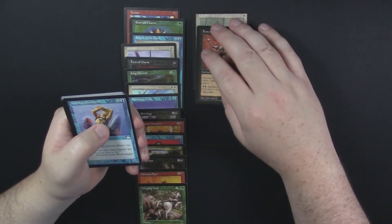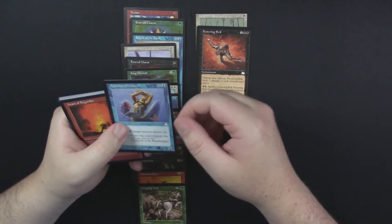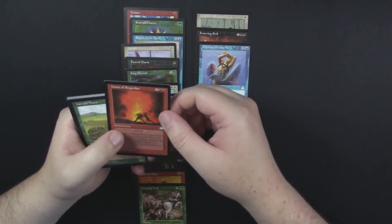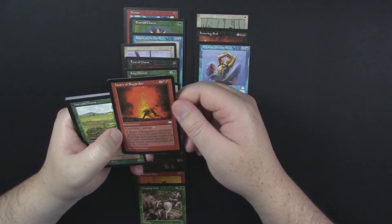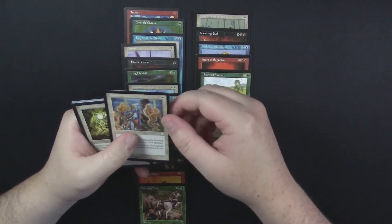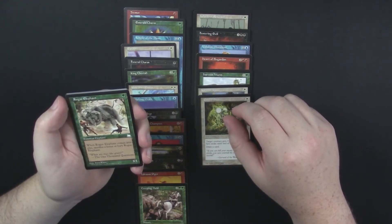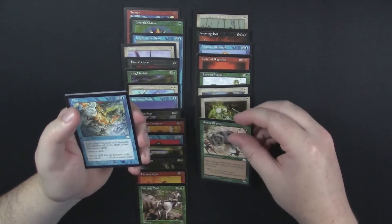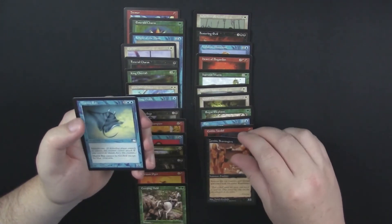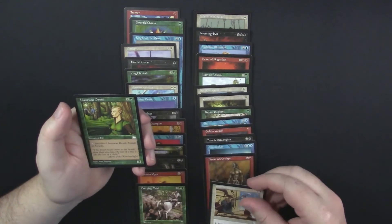We didn't hit any of the top hits from Visions, which was Vampiric Tutor, Natural Order. Anyway — Festering Evil, Volunteer Reserves, Vodalian Illusionist, Heart of Bogardan. I don't know, that might be the rare. Harvest Worm, Kithkin Armor, Guided Strike, Rogue Elephant — when Rogue Elephant comes into play, sacrifice a Forest or bury Rogue. Flux, Goblin Vandal, Zombie Scavengers, Manta Ray, Blood Rock Cyclops, Soul Shepherd, and a Llanowar Druid.